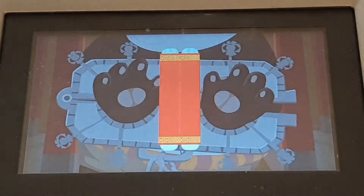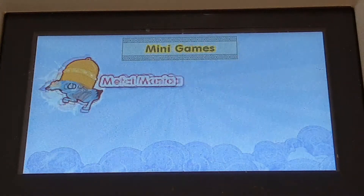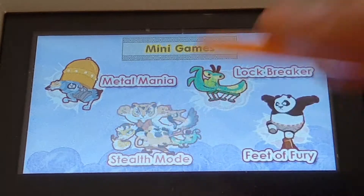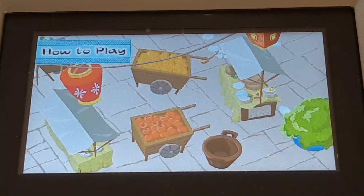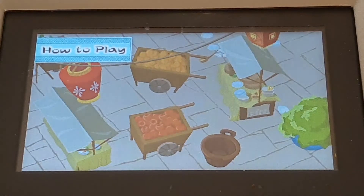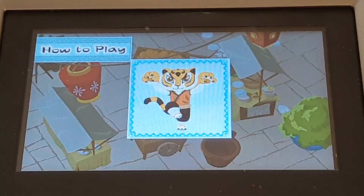No. Stealth mode. How to play. The Furious Five are hiding from the wolves. Help them to hide by touching them.